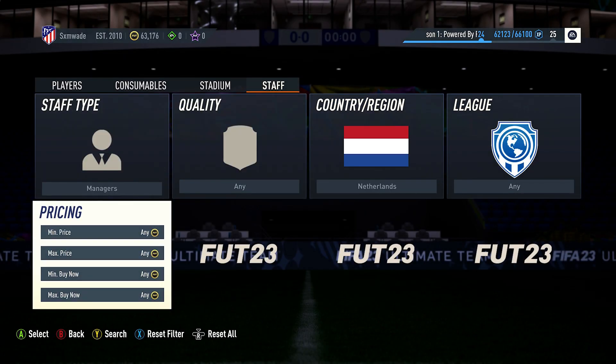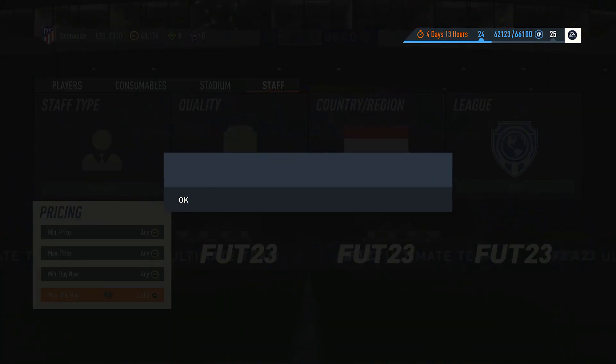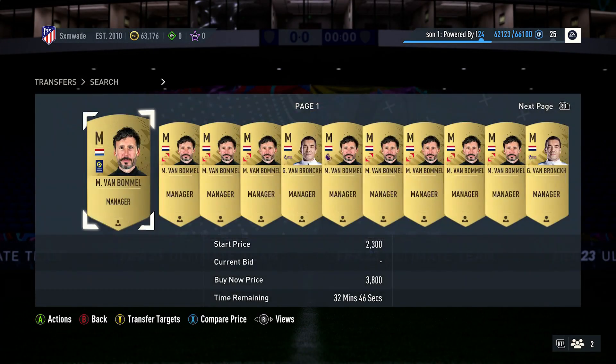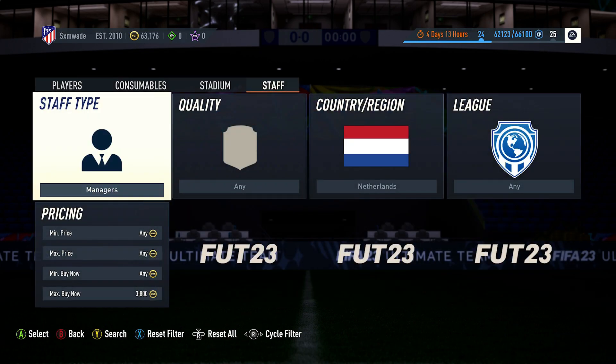Sometimes people just don't even bother bidding. The last method I have for you today is Dutch Managers. As you can see here, the lowest is around 3,800 coins, so you can easily snipe them for 3,000 coins or below and make an absolute massive profit.